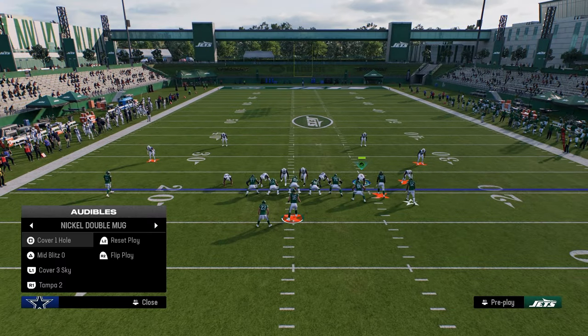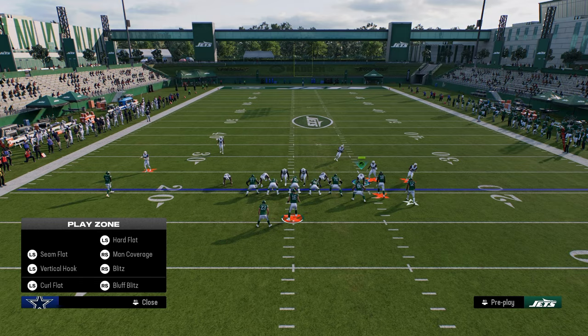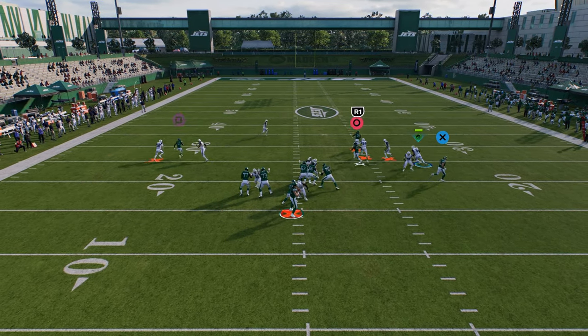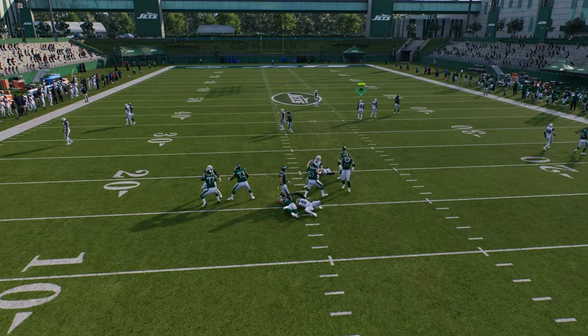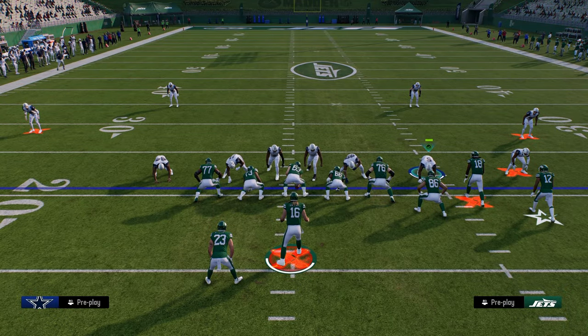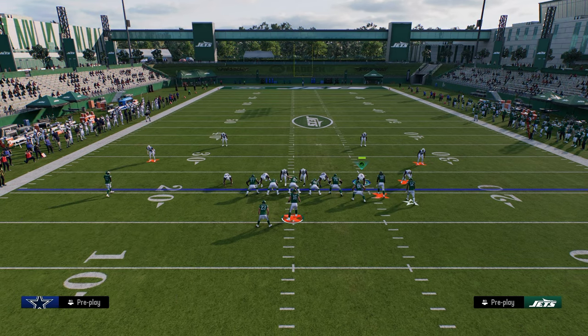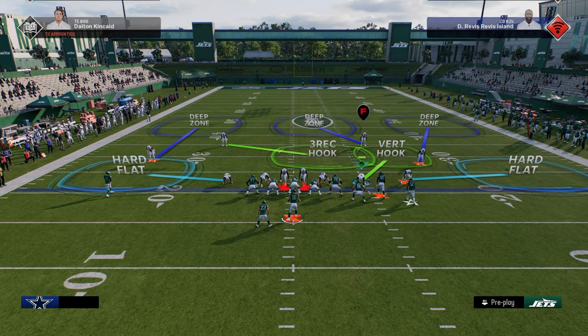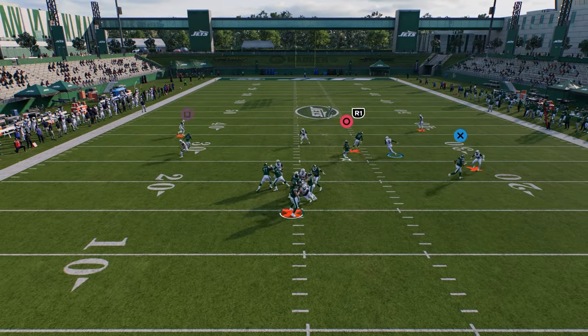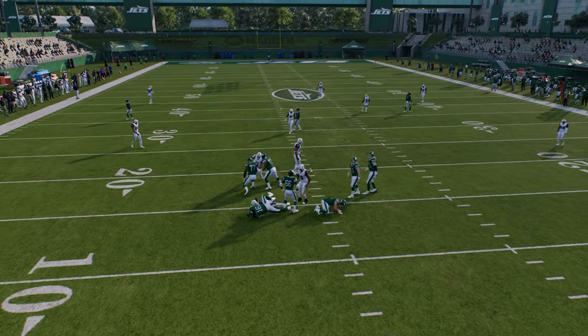Now the cool part about these blitzes is we can actually get this blitz to come in against a blocked running back. As you see, he gets an instant shed on the running back and is able to get that pressure quick. So if they are blocking their running back, this is still a very valuable blitz because you're only sending four people. Against a blocked running back, a lot of times they're still going to feel that pressure up in the A-gap.